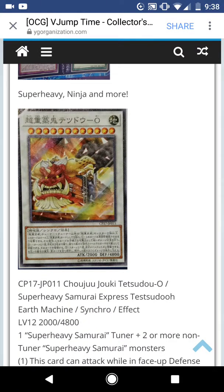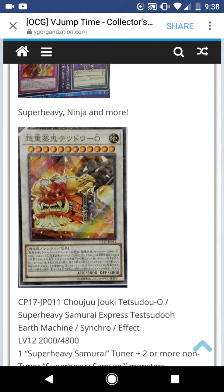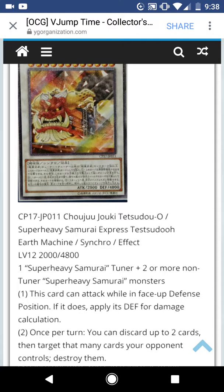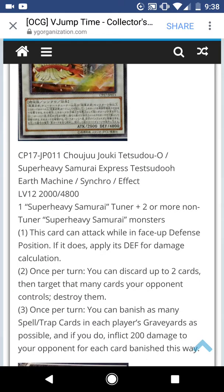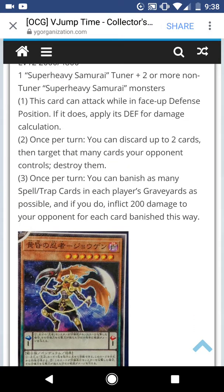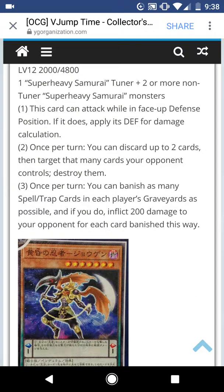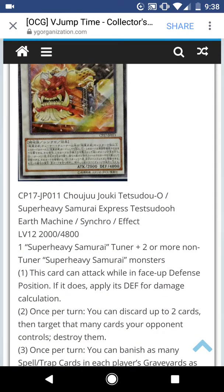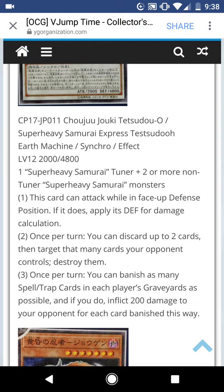Then we got some Ninja — well, they missed out on a level 10 Train! Super Heavy Samurai Express Testudo. It requires the standard Super Heavy Samurai Tuner and two or more non-Tuner Samurai Monsters. This card attacks while in face-up defense position using its defense. Once per turn, you can discard up to two cards and target that many cards your opponent controls — destroy them. That's good. Once per turn, you can banish as many spell cards in each player's graveyard as possible — it's like 200 damage to your opponent for each card banished this way. Poor Chris Jones — Super Heavy Samurai's basically make this monster easily, while Chris Jones have a hard time making that monster.